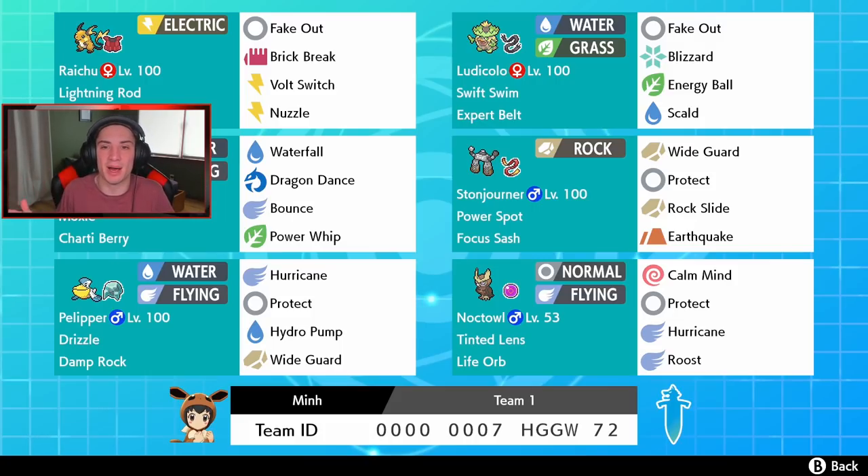The two Pokemon in the bottom right corner are the Stonejourner and Noctowl — something new added to a rain team. Noctowl has a Life Orb and will be fun to Dynamax to use Max Airstream, boost team speed, and roll out. He has Calm Mind, Roost, Protect, and Hurricane as his STAB move, which is 100% accurate in the rain — absolutely devastating. Our spotlight Pokemon is Stonejourner, whose ability is Power Spot, giving him and his ally a 1.3x boost to attack and special attack.